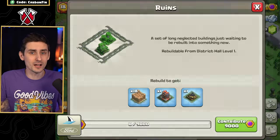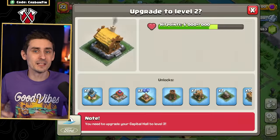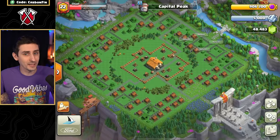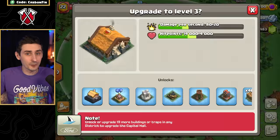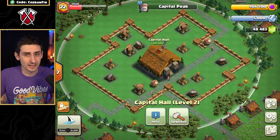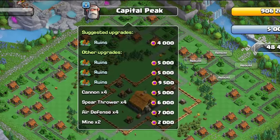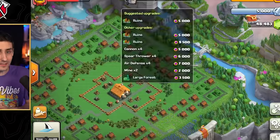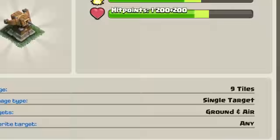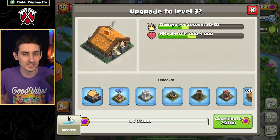To upgrade the District to Level 2, we can't do that until we upgrade the Capital Hall to Level 3. And we can't upgrade the Capital Hall to Level 3 until we unlock 19 more buildings or traps in any District. Let's click the little eye at the top to see which ruins we have to unlock or upgrade. After upgrading those 19 buildings, we can then upgrade our Capital Hall to Level 3, which requires 75,000 Capital Gold.